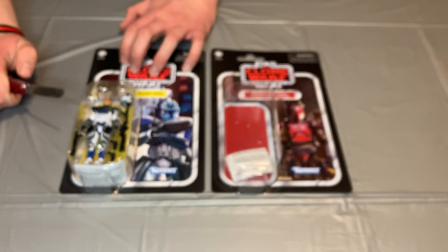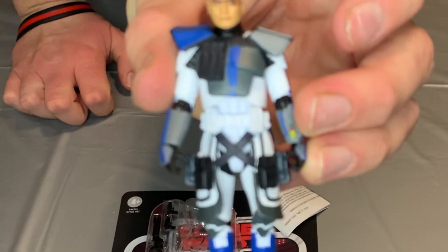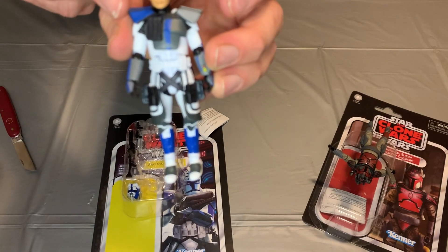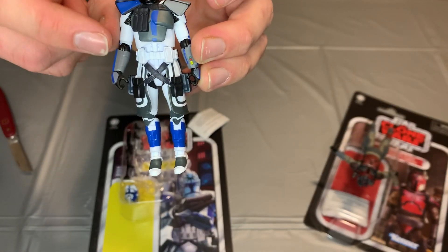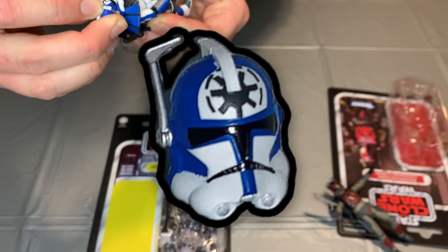I'm gonna crack open Arc Trooper Lieutenant Jesse - I got him from GameStop way before the release date. His pauldron shows his rank as an Arc Trooper and a Lieutenant. And his face tattoo of the Republic, his protective camo on his waistband - I really like it. Oh, his helmet's sweet, look at all that blue - love that!